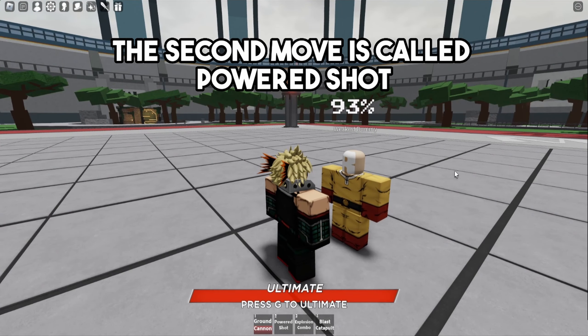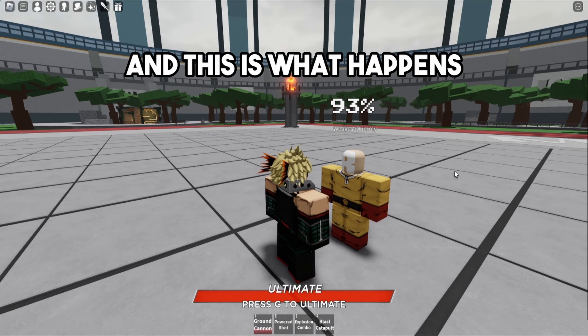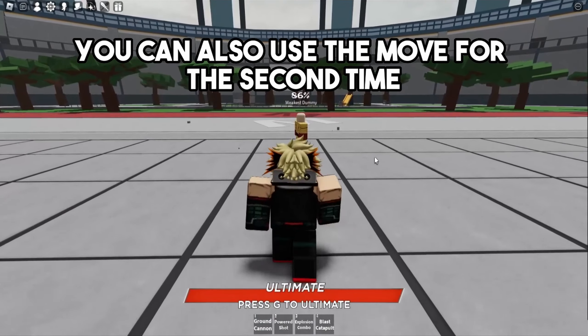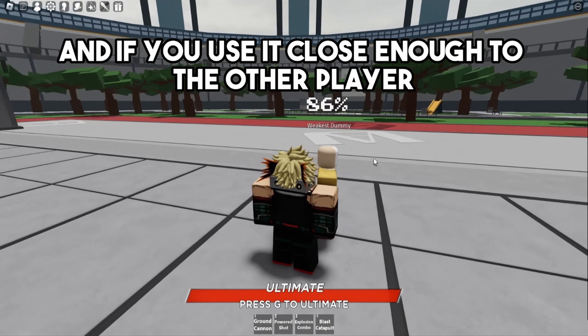The second move is called Powered Shot and this is what happens. You can also use the move a second time, and if you use it close enough to the other player, this will happen.